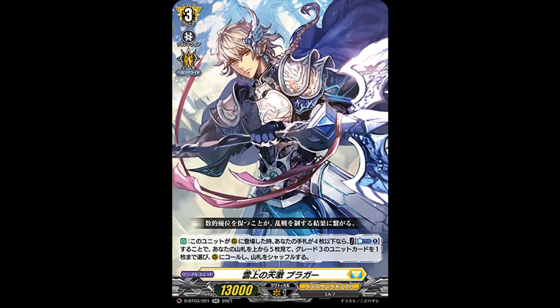And then for some bastion support, we're going to start off with a double rare, Cloudy Heavenly Insanity Barag. Grade 3, 13 power and skill is: auto when placed on rearguard — if your hand is 4 or less, cost discard 1, look at top 5 cards of your deck, choose one grade 3 from among them, and call it to rearguard. This is definitely good on bastion because you're going to be playing a bunch of grade 3s. My only gripe is that you have a 4 or less card hand restriction. If it wasn't for that, I would say it's a must play.